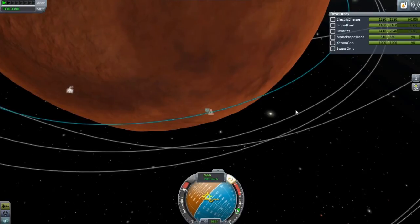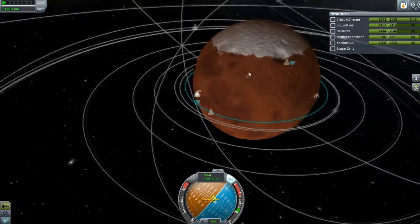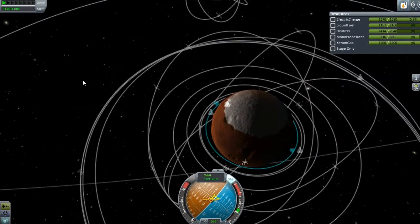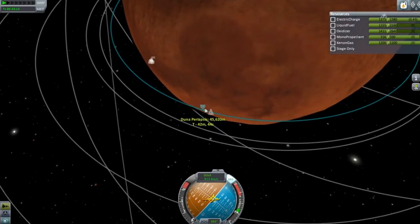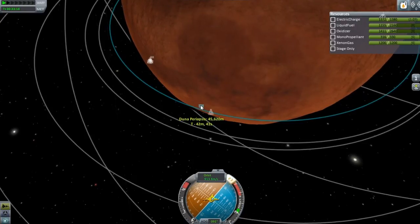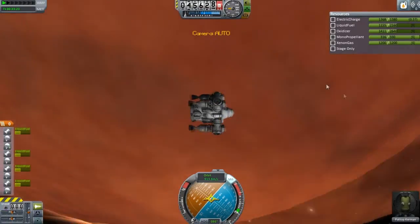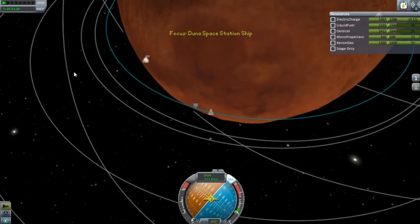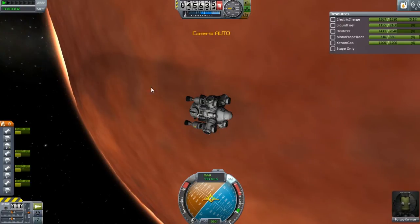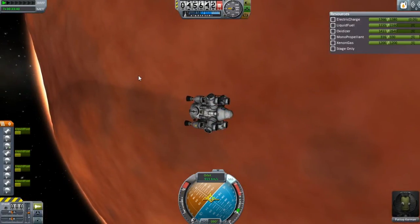I gotta say for my first attempt at really making something that's a reusable lander, this really worked out very well. Now we gotta do EVE, and I am not looking forward to that. We will definitely need a fuel station just dedicated for that. Getting to orbit with just one stage off of EVE — I don't even think that's possible, but we could definitely try. But anyways guys, we have made it from the surface to our base and back from the surface back into orbit, and we got two new guys down at the base there. Hopefully they'll enjoy their indefinite stay.